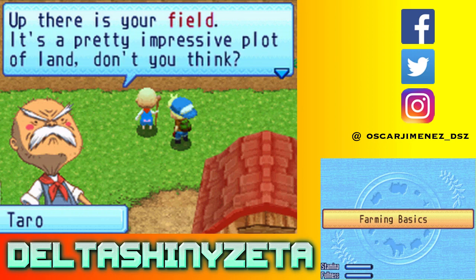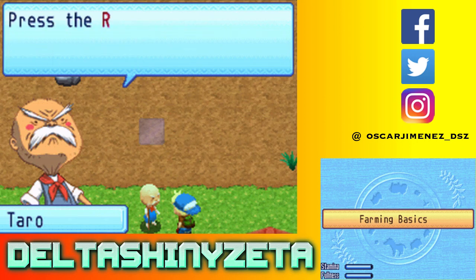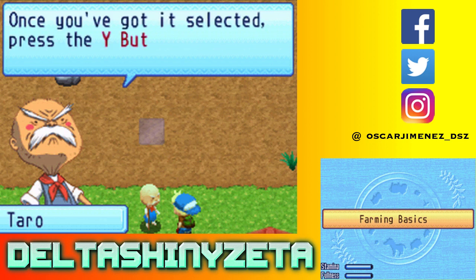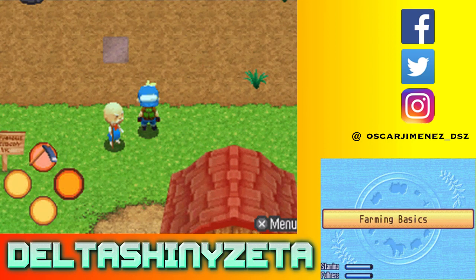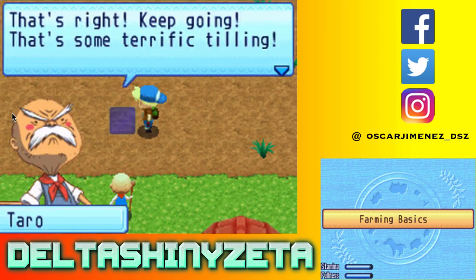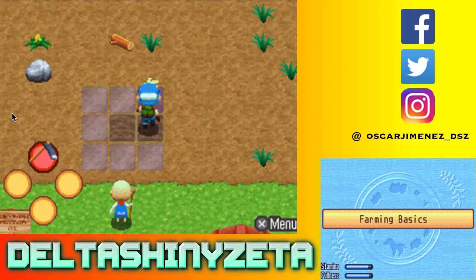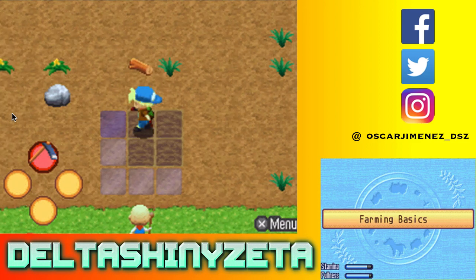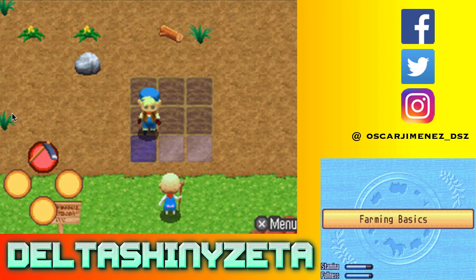Up there is your field - it's a pretty impressive plot of land. You can till anywhere in this field. Keep going - that's some terrific tilling! Now till these spots - I'll explain why you want this shape later. Yeah, you know, we're Harvest Moon noobs over here. This takes a decent amount of stamina per till I would say. Well done - you sow seeds in a 3x3 square, so you always want to till in that shape.